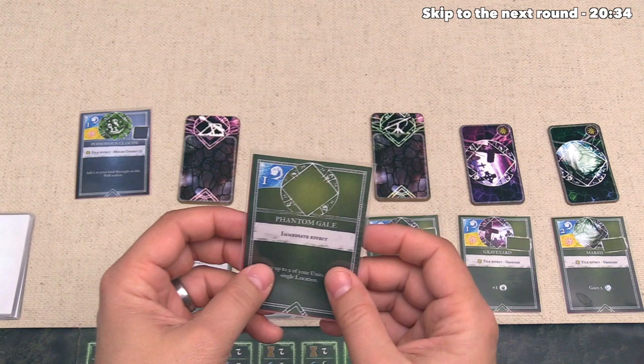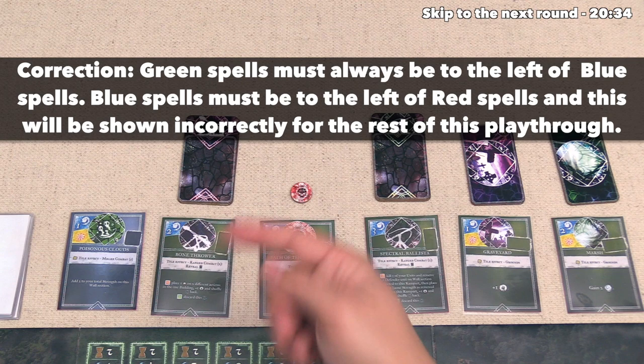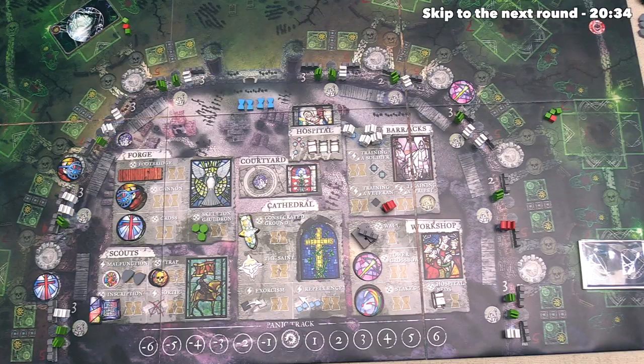At this point, if they wanted to, they could also rearrange these spells, because they activate from the left over to the right, but at the moment they're feeling pretty okay with this order. So we're going to get one time token because they did activate that Necromancer's Tome, and at this point we can now spend our time.